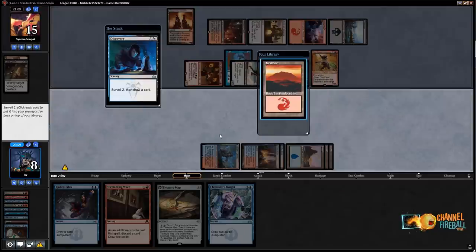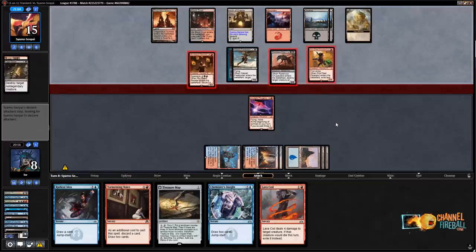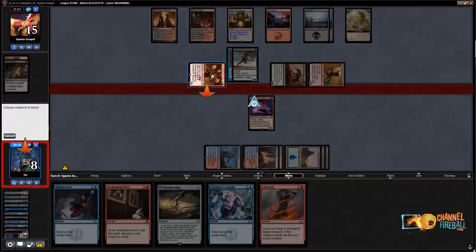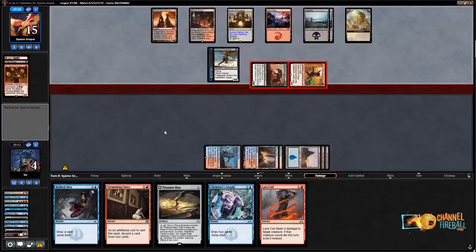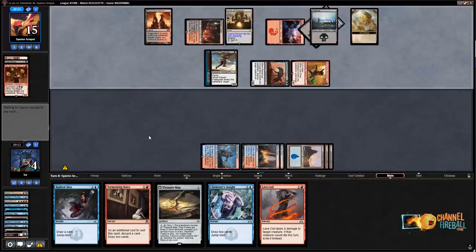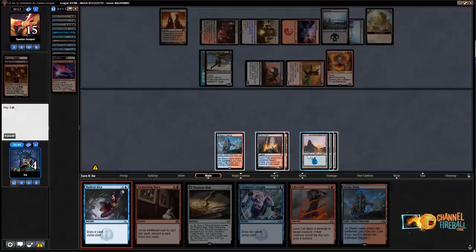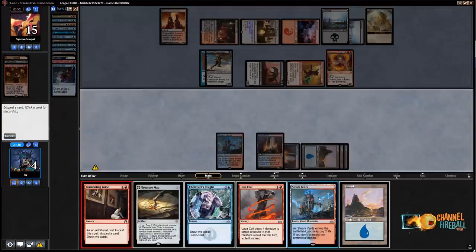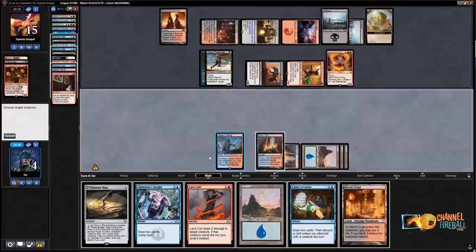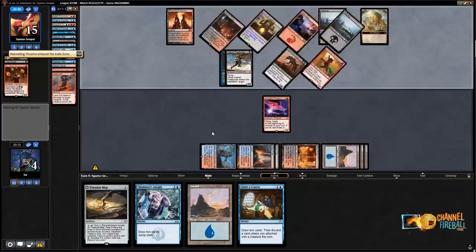I'll put both Phoenixes in my graveyard, get one back and pass. We're in a bit of trouble — we're not literally dead if they kill our Phoenix but we're pretty close. They should attack with Freebooter too. I'll block Rixalidi Reveler. I'm really happy trading off Phoenix though — that puts me in a pretty good spot. If they don't have a follow-up, we could do all right. Even if they have Rekindling Phoenix, we have Lava Coil. Radical Idea, Phoenix no. Tormenting Voice discarding Steam Vents unfortunately — we're not going to get to play a Phoenix.